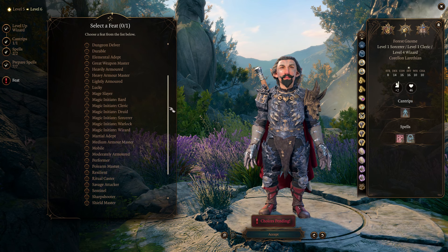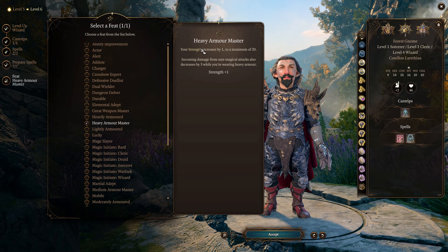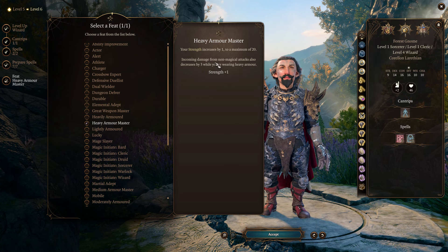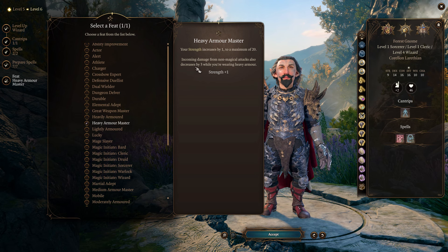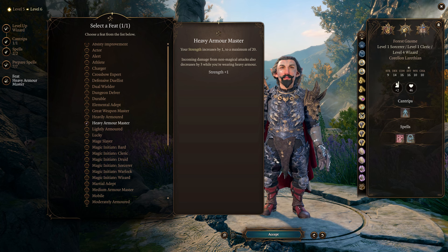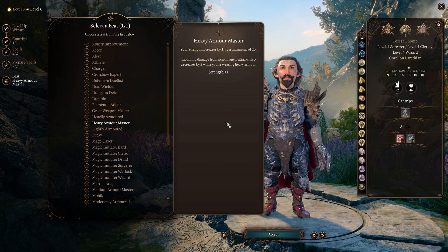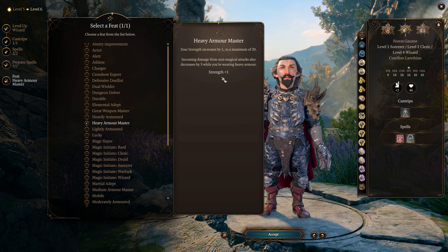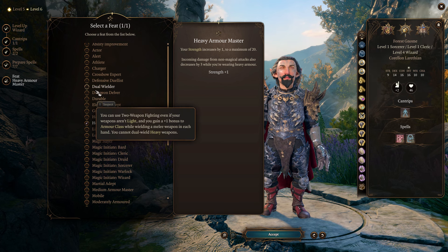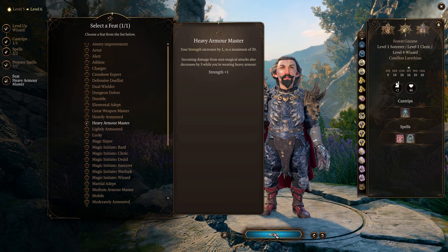We are going to take a feat here — Heavy Armor Master. This is why our Strength is going to be 9 by the end. Incoming damage from non-magical attacks is going to decrease by 3 while you're wearing heavy armor. So we have our shield from being an Abjuration Wizard, and then if we're wearing heavy armor, all the damage that comes at us drops by 3 right off the bat. That's going to help us keep our Armor of Agathys up longer and keep us reflecting damage back. We're going to be trying to get opportunity attacked, which is just somebody smacking us with a sword or hammer, so it's going to be mostly non-magical damage.